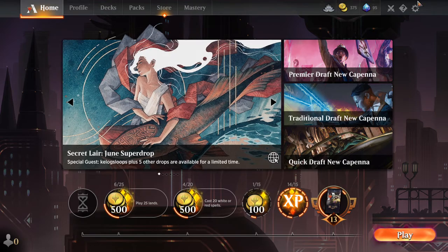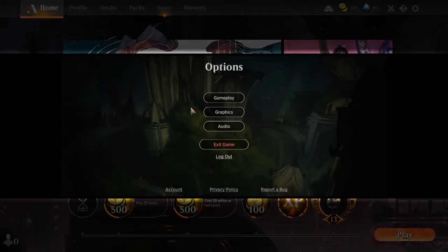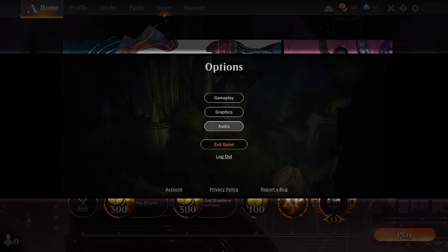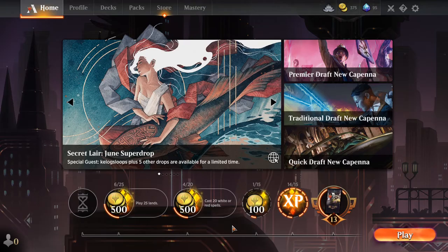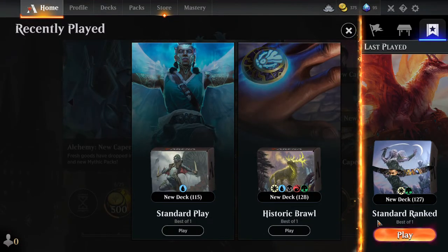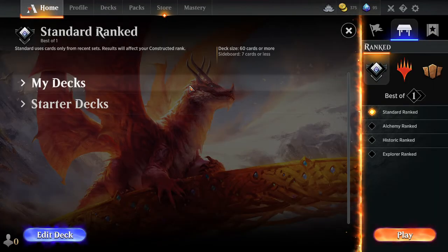Hello everyone. I figured we'd do something different today and play some Magic the Gathering. So it looks like we have to play 25 lands and white or green spells, so we're just going to play a white-green landfall life gain token generator counter deck.